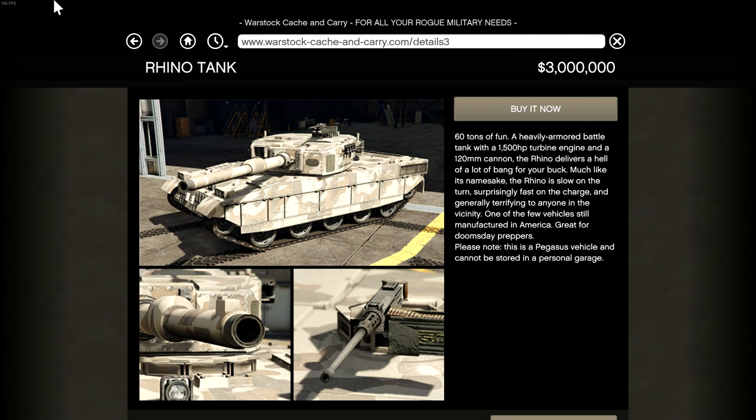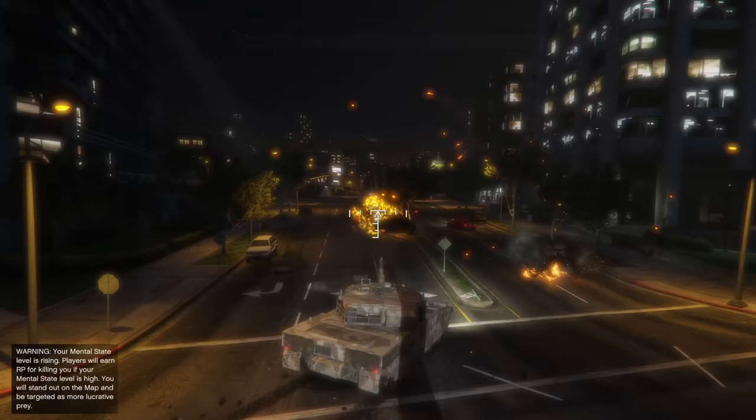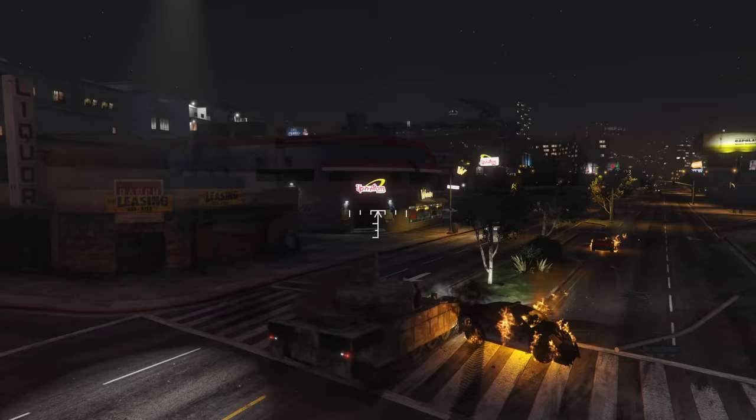Much like its namesake, the Rhino is slow on the turn, surprisingly fast on the charge, and generally terrifying to anyone in the vicinity. One of the few vehicles still manufactured in America — great for doomsday preppers. Strangely though, despite it being claimed to be made in America, this version of the tank actually looks much more like the German Leopard 2 than the Abrams. Perhaps in the GTA universe, the Leopard 2 won against the XM1s in their military trials.